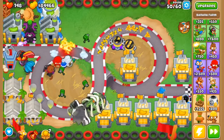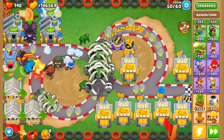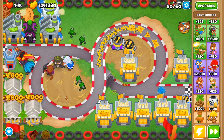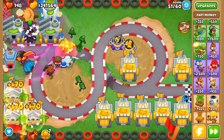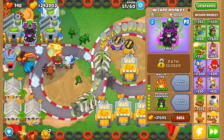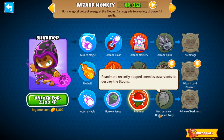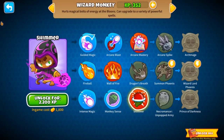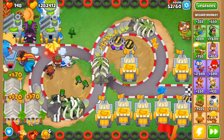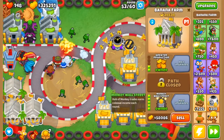Look at that — three Monkey Wall Streets! Well, I already have a crossbow right there so it doesn't matter. You got shimmer as well, on your Prince of Darkness — so yeah. I thought it's very toxic but I don't care. Wait, I didn't know Monkey Wall Street gives you 4,000 bucks at the end of every round!